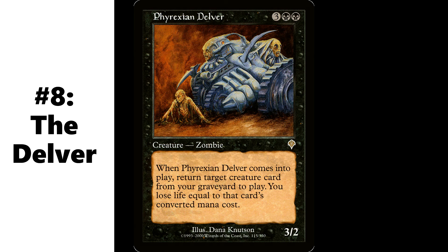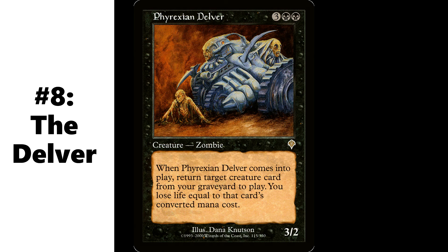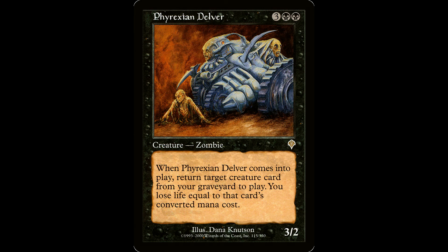And bonus reason number eight is, of course, the Phyrexian Delver. Three black black for a creature, Phyrexian Zombie, it's a 3/2. When Phyrexian Delver enters the battlefield, return target creature card from your graveyard to the battlefield — you lose life equal to that card's mana value. One of my all-time favorite cards due to the sweet retro art. It's a decent body attached to a reanimate effect, and it's also a non-human creature with power three or greater. Looking at a lot of these cards, most of them are zombies — you could probably just build a zombie deck around Henry Wu as well.